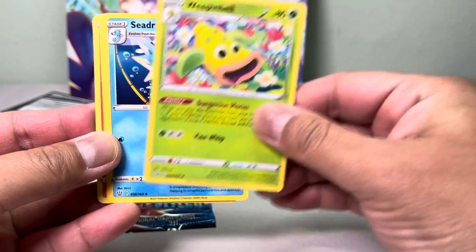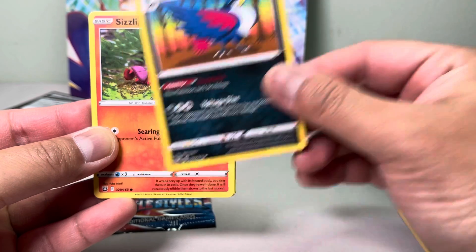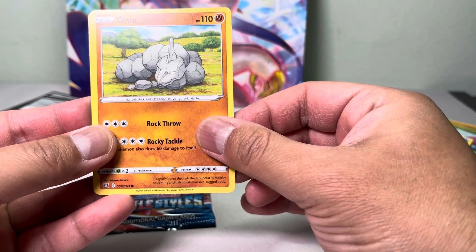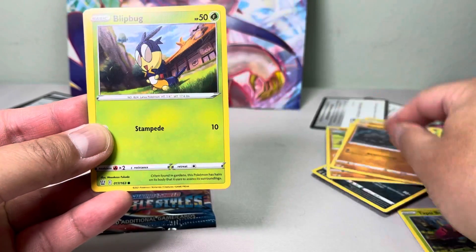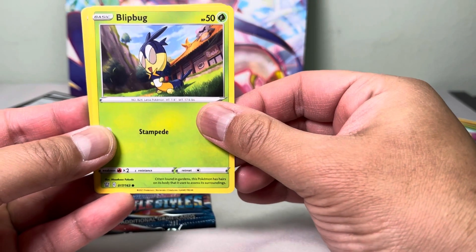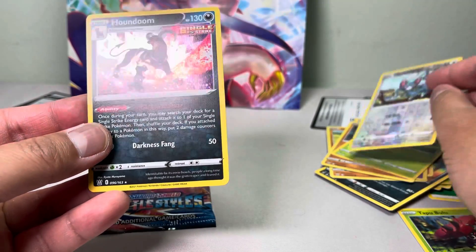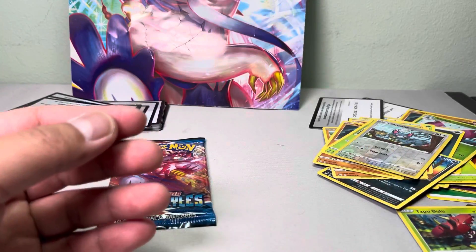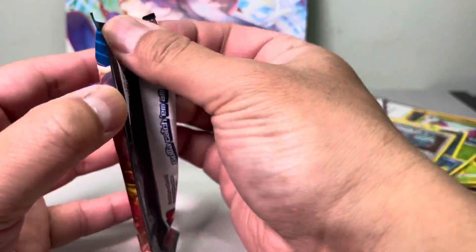Energy, Weepinbell, Seadra, Houndour... Scissors, Peat, Annex, Chimecho, Roly-Coly. We got Blipbug — reverse holo — and we got a Houndoom holographic! Pretty neat! That's three hits out of three. Let's see if we can get any full art in this last one coming up!